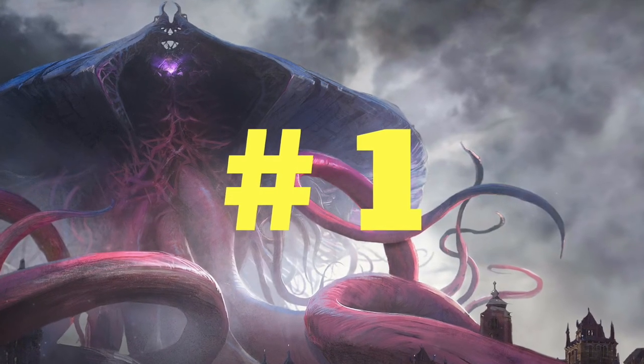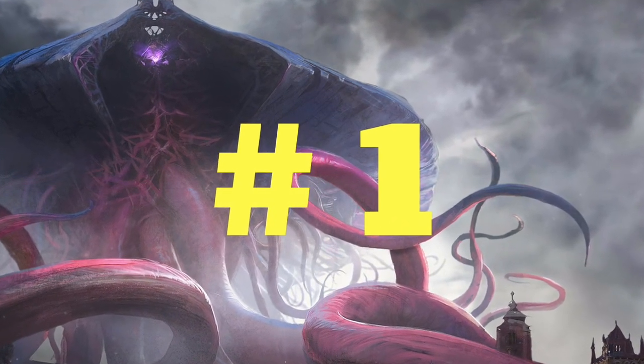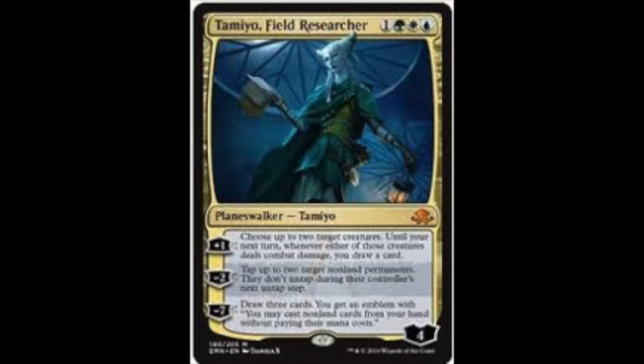My number one card has to be a Planeswalker — it's Tamiyo, Field Researcher. Cost: one, a green, white, and blue. I just love this Tamiyo card; I'm a fan of Tamiyo. Plus one: choose up to two target creatures; until your next turn, whenever either of those creatures deals combat damage, you draw a card. Minus two: tap up to two target non-land permanents — they don't untap during their controller's next untap step. And the minus seven: draw three cards, then you get an emblem where you may cast non-land cards from your hand without paying their mana costs.